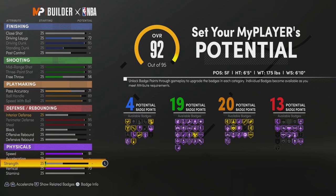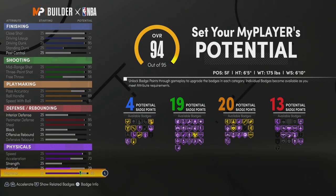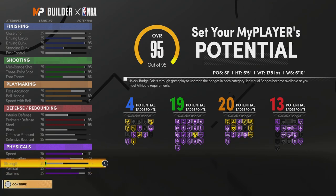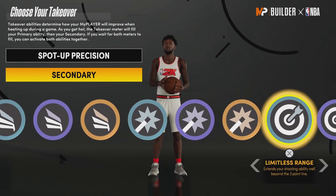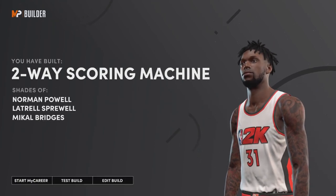For defense, max out your perimeter defense and max out your steal — that's it. You should get 13 finishing badges — that is low-key valid. Look at the badges you get: clamps, interceptor, ankle braces, pick pocket, pick dodging — you could guard ball with this build. For physicals, put your speed to a 91, acceleration to a 70, stamina to a 85, and your vertical to a 71. You should have 4 finishing, 19 shooting, 20 playmaking, 13 defense. For archetype, we get slash/sharp and I went with two sharpshoot — spot up primary, limitless secondary.